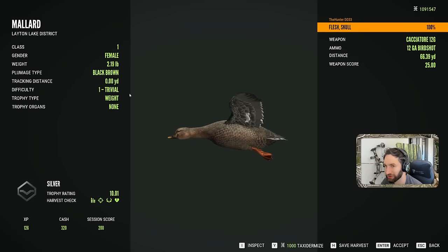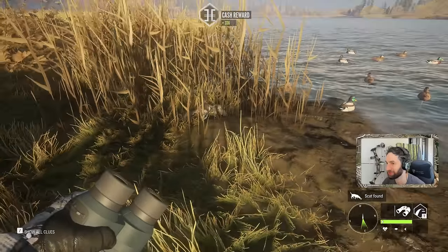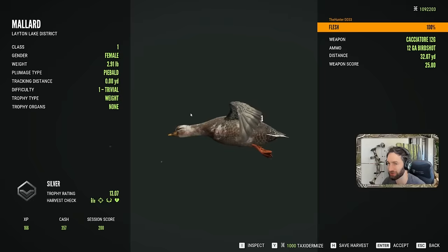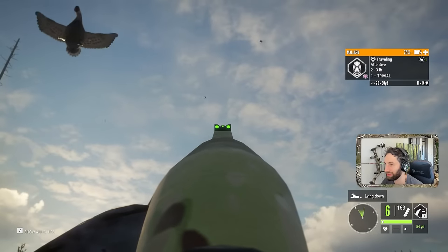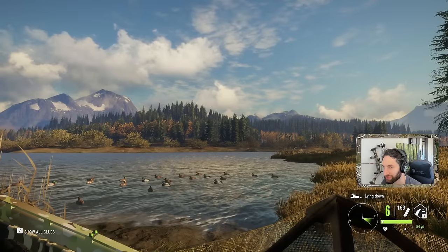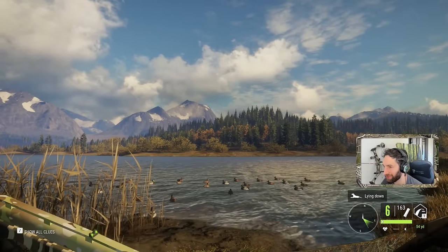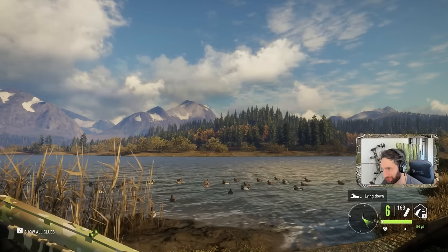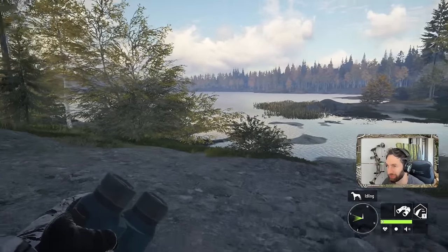Now we can go over and pick them up — 66 yard shot, 60 yard shot, shots are a little ways out there. There's a piebald at 32 yards and another hen. That is extremely difficult. We're heading to Raventuli Coast.